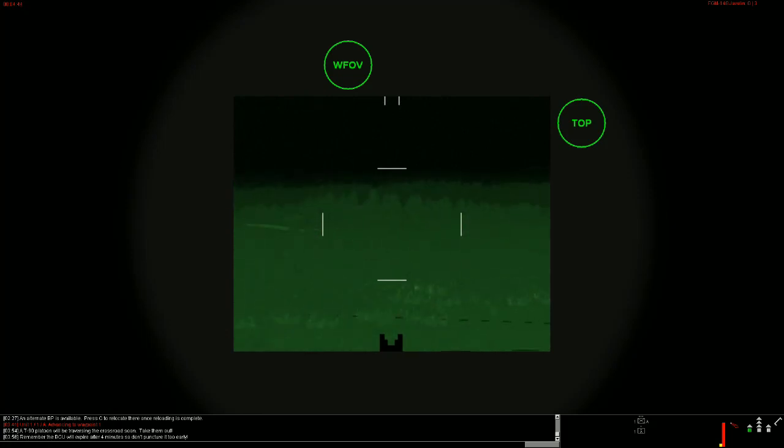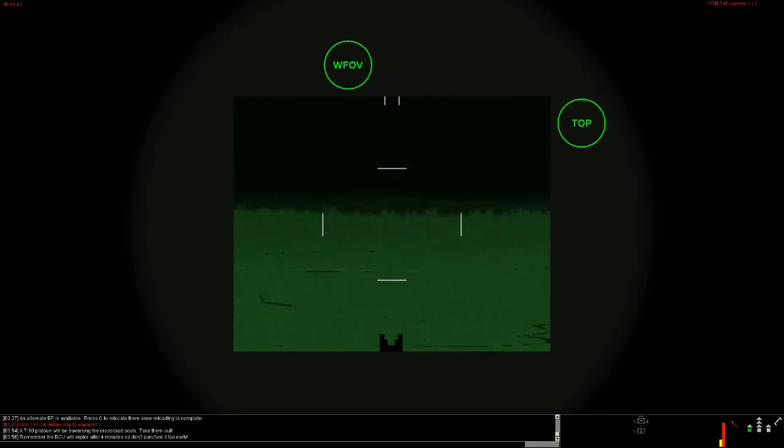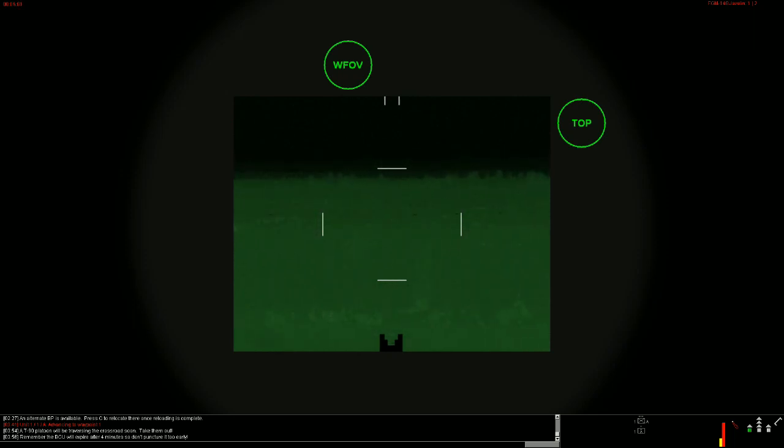It looks like my troops have reset up the next Javelin missile — we're fully reloaded, ready to re-engage. We're going to scan the horizon making sure we look for targets. Remember though, don't puncture that unit too quickly. To puncture that unit we just press the right mouse button — the yellow light will then be solid, and once the yellow light goes out we know the BCU is cooling and our system is ready to go. Let's keep an eye out, scanning for targets.